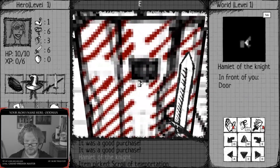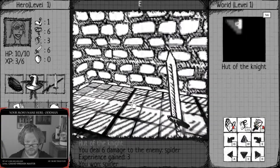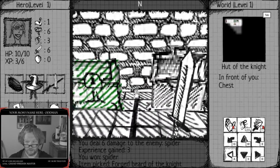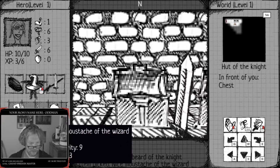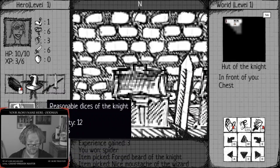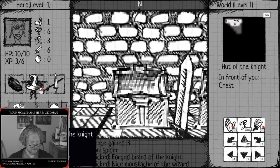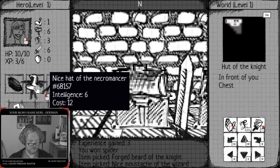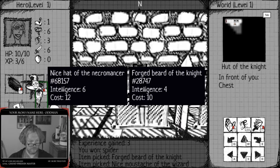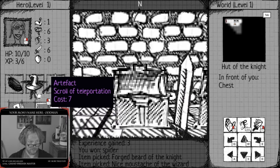I'll go in here and kill this dude right up in here. One hit - didn't hit me neither. Watch your hit points. Nice mustache of the wizard, dexterity 9, cost 13. Intelligence 6 - it fits the wizard, but why is it dexterity? Forged beard of the night - intelligence, cost 10. Does that go here? That's intelligence 4 - is that just required intelligence? I can't see the stats on this stuff.